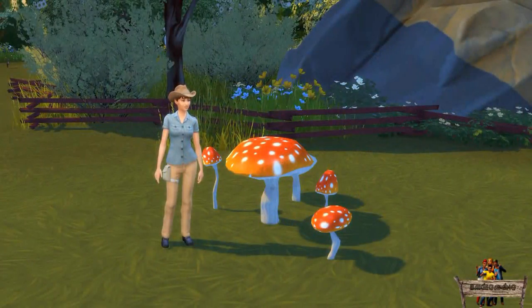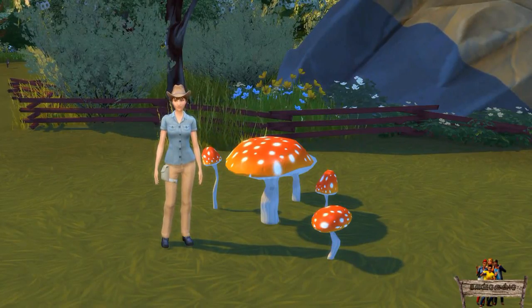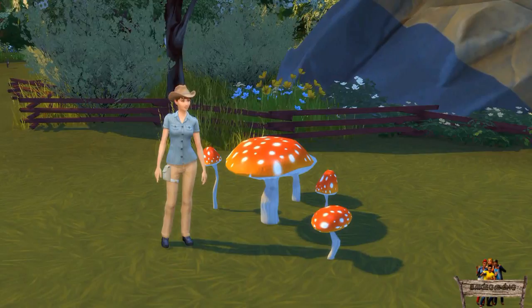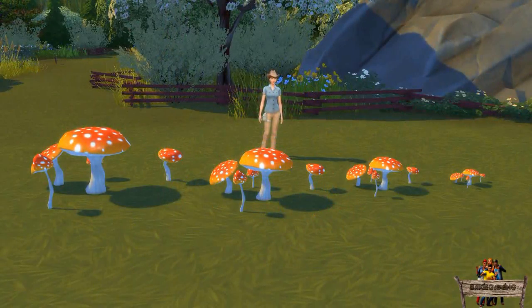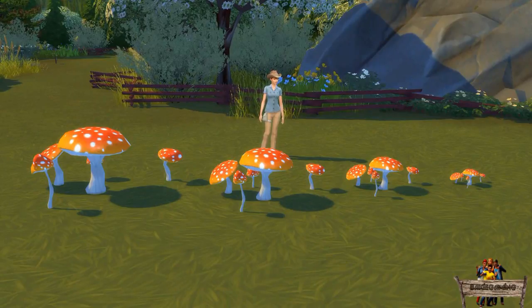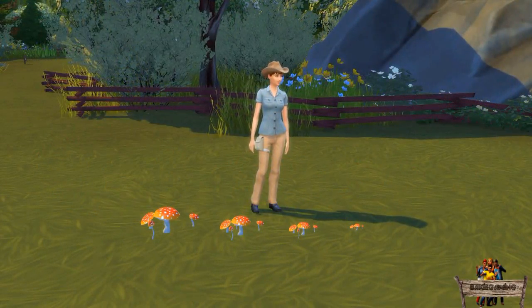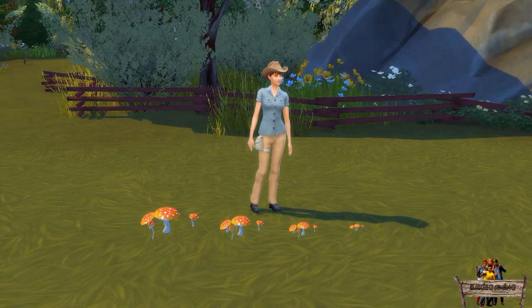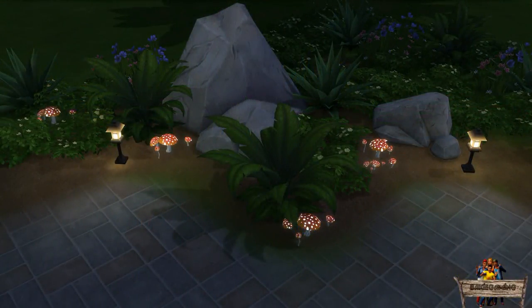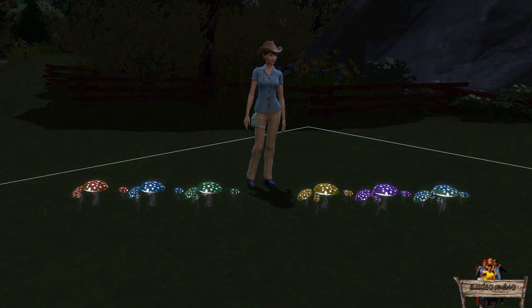As this version is quite large — which you can perfectly see with my Sim right next to it — I've also made a smaller, more realistic version. You can also resize manually by pressing the open bracket key, but it won't get any smaller than the default size. The smaller version starts at the same size but can be made even smaller if you want. Placing these in your gardens can make them look nice during the night, as this smaller version comes in the same recolors and will also glow at night.